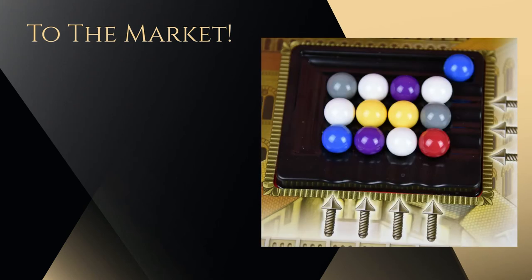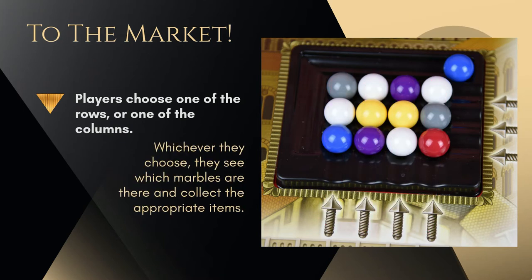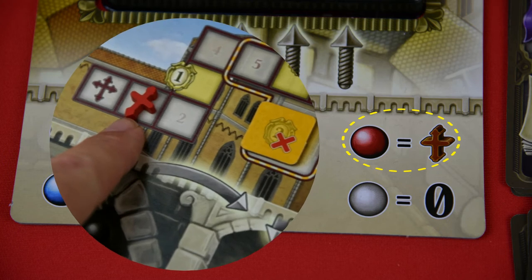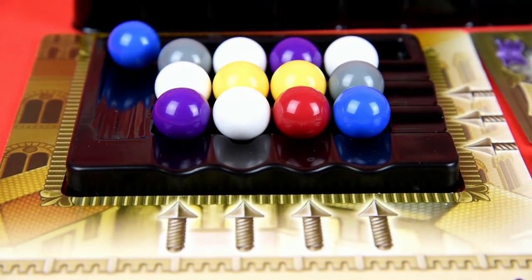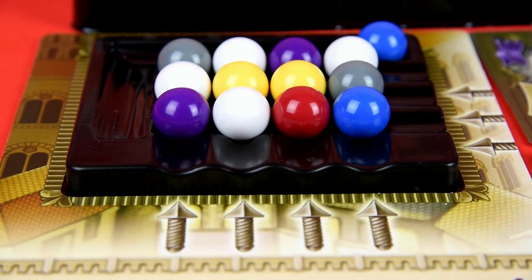When a player wants to choose something from the market, they must choose either one of the rows or one of the columns. You see which color marbles are in that line and then collect the corresponding resources. Yellow are coins, purple are servants, blue are shields, gray is stones, white is nothing, and red is faith. If you choose a line with the red marble, you move your faith marker up one. Once you collect your resources, you take the extra marble from the trough, place it where the arrow is on the chosen line, push it in, and the end marble pops out into the trough. So the market is always changing throughout the game.